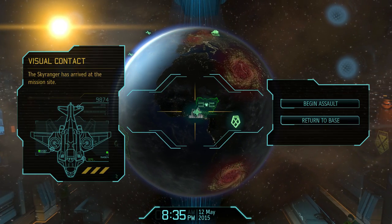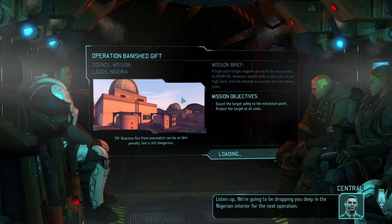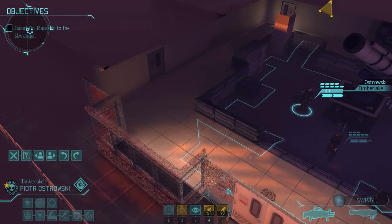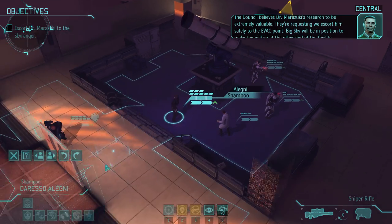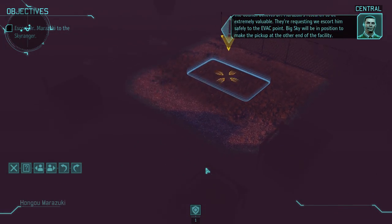I'm pretty sure this is the one with, like, the observatory. So I know on the first turn we have guys that actually end up dropping behind us, and we have to be ready to overwatch those. The council believes Dr. Marazuki's research to be extremely valuable. They're requesting we escort him safely to the evac point. Big Sky will be in position to make the pickup at the other end of the facility.